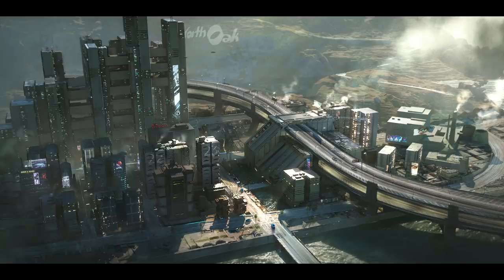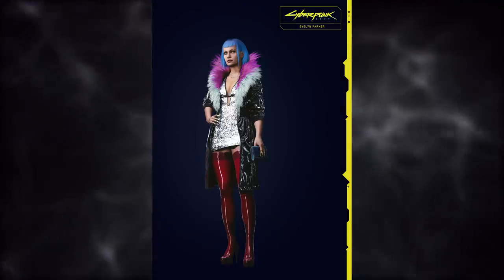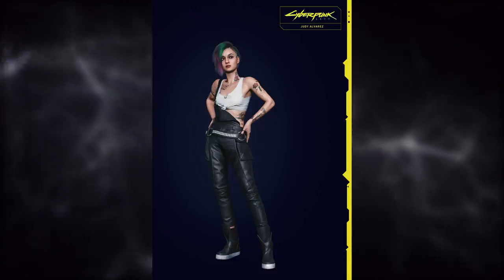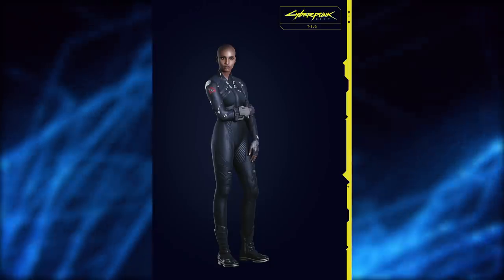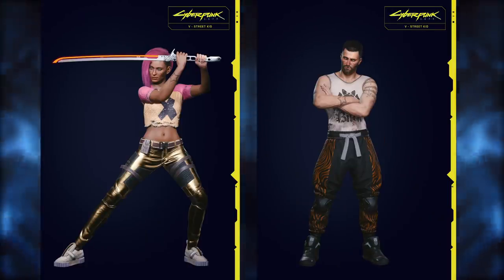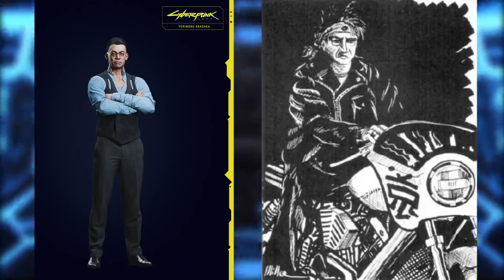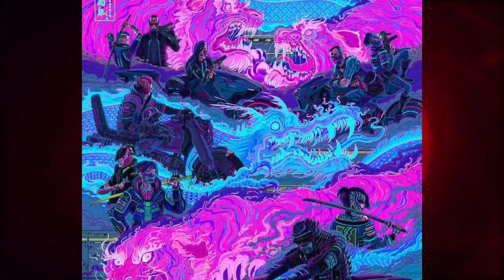Moving to the new screenshots and concept art — first up are the new character renders: Dexter Deshawn the fixer, Evelyn Parker who runs Lizzy's Bar and is high up in the Moxies gang, our buddy Jackie, Braindance expert and Moxie technician Judy Alvarez, Royce from the Maelstrom, and T-Bug the Netrunner. We also have all life path starting outfits for male and female V — Corpo, Nomad, and Street Kid. The renders also feature Yorinobu Arasaka, son of Tsubura Arasaka, who hates Arasaka and rebelled against the corporation in Cyberpunk 2020 lore. His gang the Steel Dragons opposes Japantown's Tiger Claws, who are backed by Arasaka.